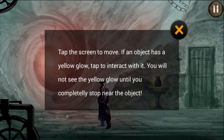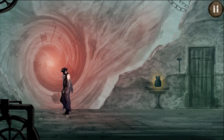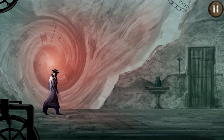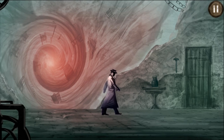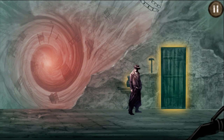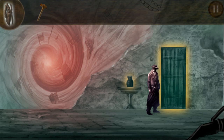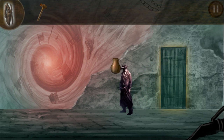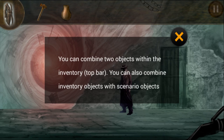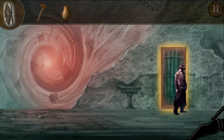Tap the screen to move. If an object has a yellow glow, tap to interact with it — you will not see the yellow glow until you completely stop near the object. I can just click around; this is my character right here. That base was glowing yellow so I need to stop. The door is glowing, and that thing on top looks like a hammer — let me click on it. It goes to my inventory. Now the vase is in my inventory too. You can combine two objects within the inventory top bar, or combine inventory objects with scenario objects.